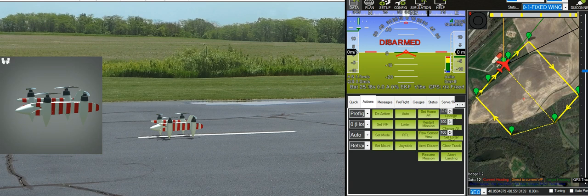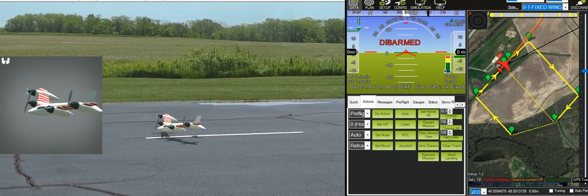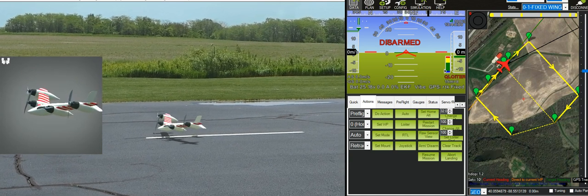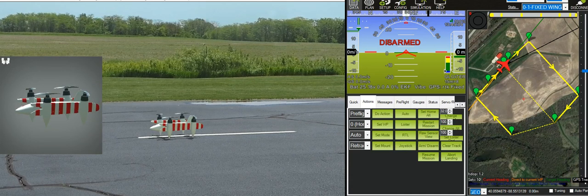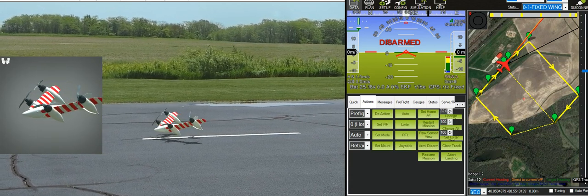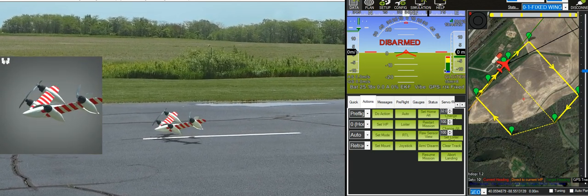If you didn't watch that video, I'll just show you here what this aircraft does. It's a rotating wing that folds in with an incredibly clever design, transitioning between being a multi-rotor and being a fixed-wing aircraft. And it makes for an overall very efficient package.